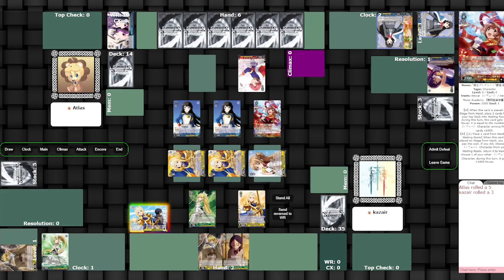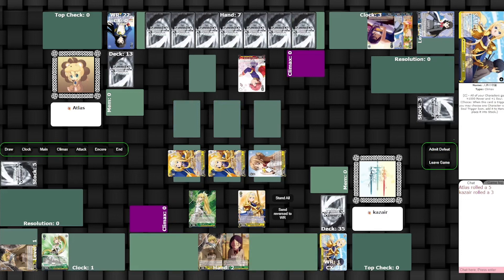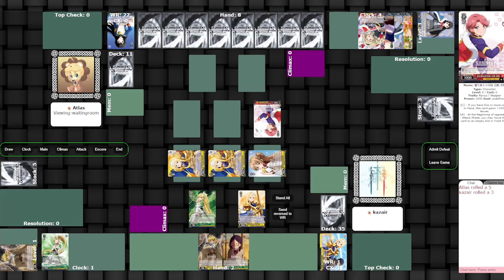If Brandon goes second and gets pushed to one the next turn, he wants to put triple Alice on board, because the sooner he gets that on board, the sooner he can start taking away three cards from the opponent's hand every turn. Triple Alice is a plus nine if the opponent doesn't have the tools to deal with it.